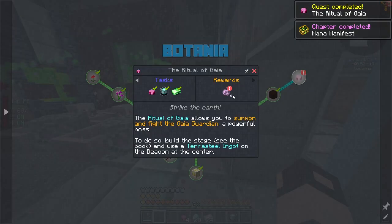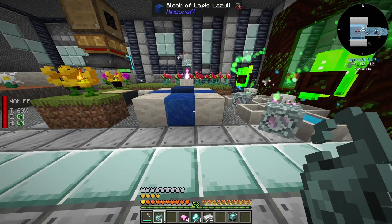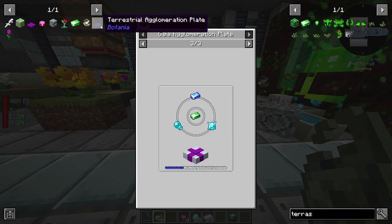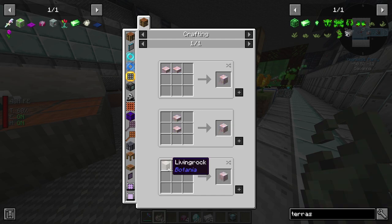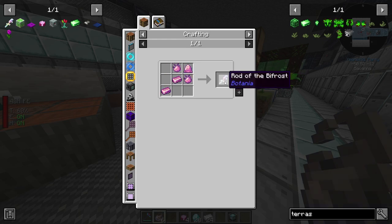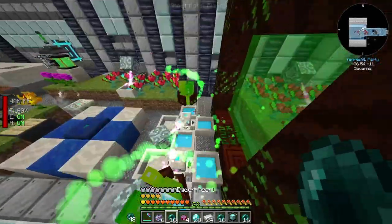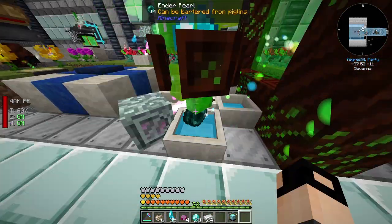I want to make the Gaia Agglomeration Plate - it allows us to make terra steel with half the amount that the Terrestrial Agglomeration Plate takes, even less. First we need four shimmer rocks. We need living rock and bifrost block, which is basically glass converted with the rods of the bifrost. We need some pixie dust. Let's get some pearls - let's actually make three stacks.